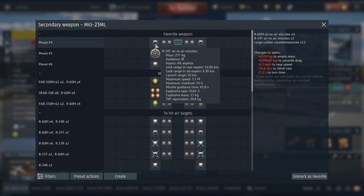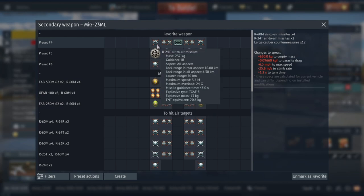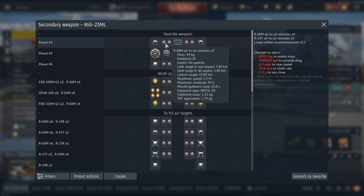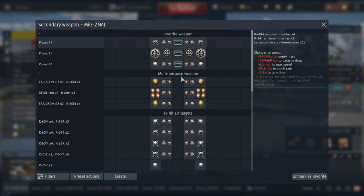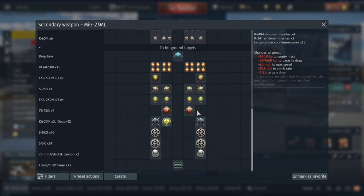I personally haven't found a big difference between the R24T and R24R, but one of the main differences is the T uses radar guidance — but it's basically just like a big IR-seeking missile, you'll see in the match. Basically I have six IR-seeking missiles, but one of them is really good with radar.